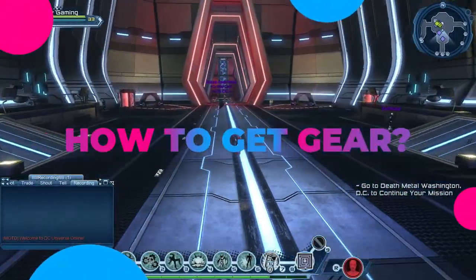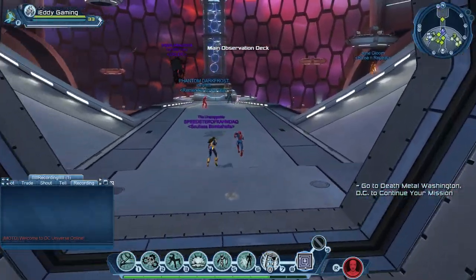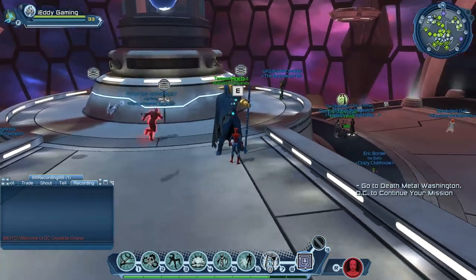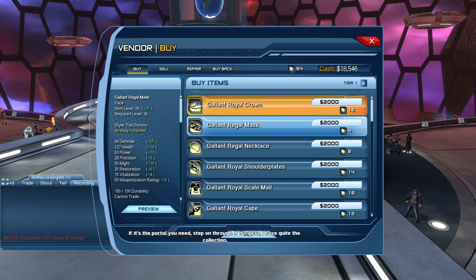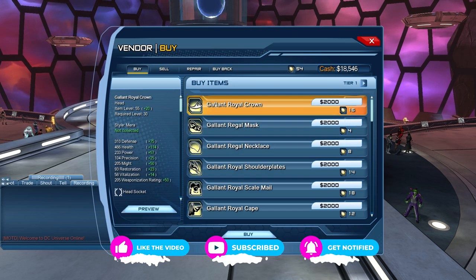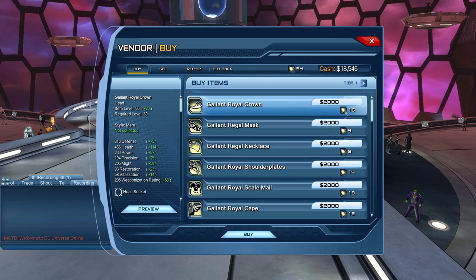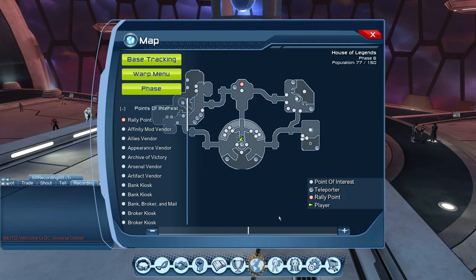Now let me share the exact vendor locations. Once you're in House of Legends — if you're not there, click the map warp menu and click House of Legends — go straight to the center and find the Tempest figure. This vendor always has gear related to your current combat rating. Right now we are CR34, so we can get item level 55 gear there. As your CR increases, Tempest will provide gear accordingly. This is the easiest way.